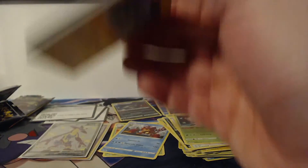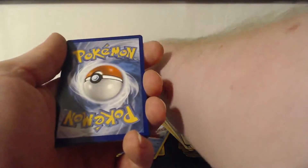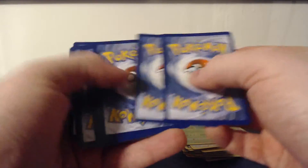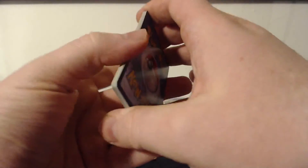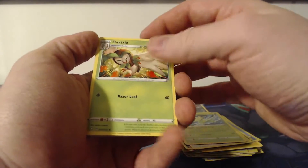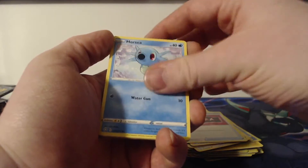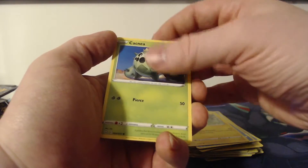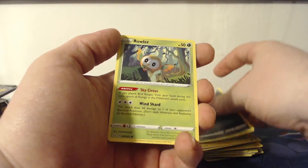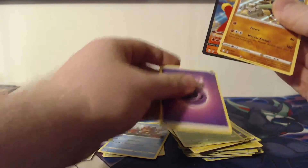There is a card here — it got stuck. We've got one, two, three, four — I totally messed that up. So we've got Dartrix, Ball Guy, Team Yell Towel, Horsea, Horsea, Shinx, Cacnea, Nickit, and Rowlet.